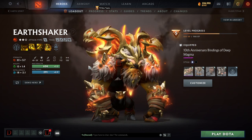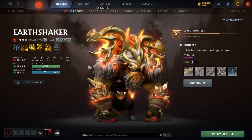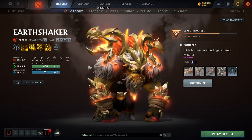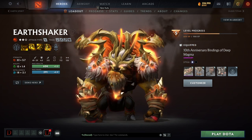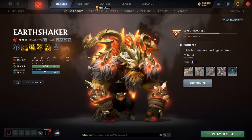If you don't have any other stuns on your team and you have an Earthshaker, you're pretty much good for stuns. Because you have a long-range stun, a big teamfight stun, and a very low cooldown stun. This hero can be very good against heroes that don't like to buy BKB.